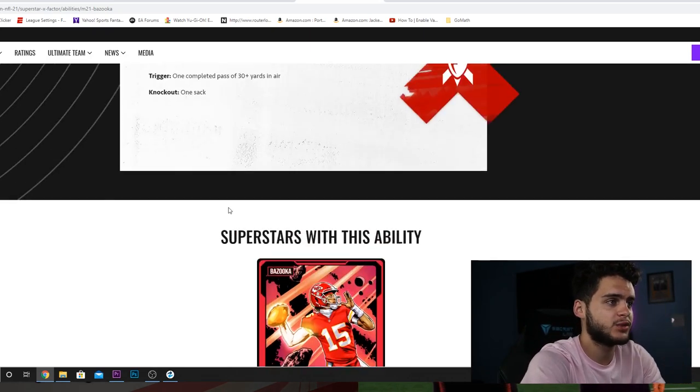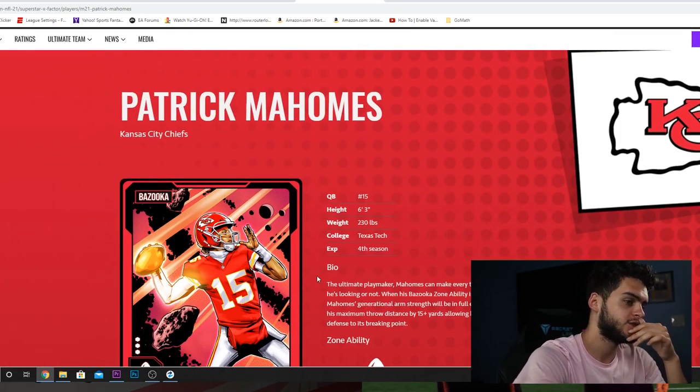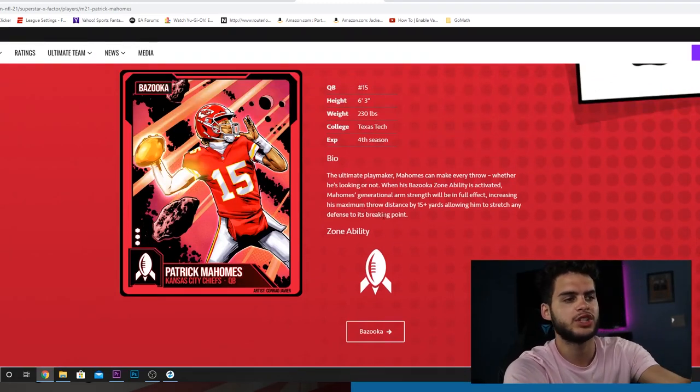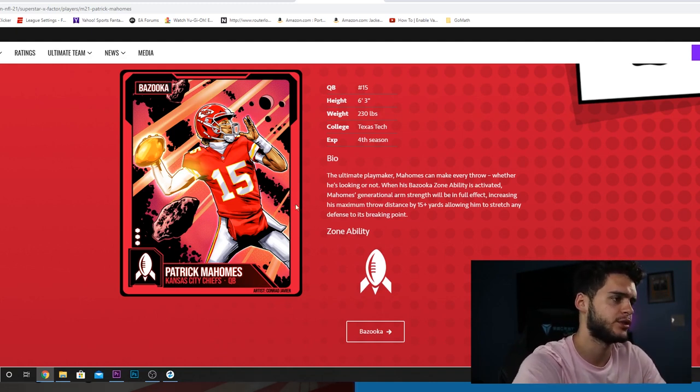Now, as you guys saw yesterday, this is where we started with. We got the quarterbacks. We went through all this. It shows you a cool little bio for them, their zone ability, kind of why they have it, what they've done in real life. So, it's kind of like Mahomes' generational arm strength. If you guys watched yesterday's video, you guys kind of understand. It's pretty self-explanatory how they're doing this.